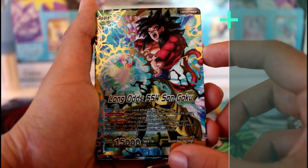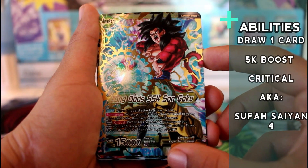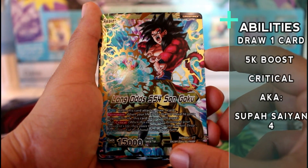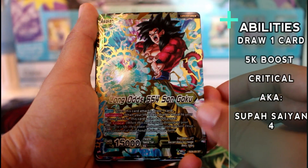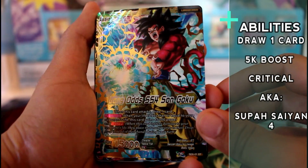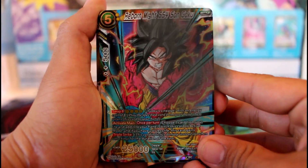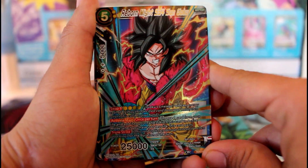He gains critical — when your life is less than or equal to your opponent's, he gains 5k and critical. So he's a 20k critical when you meet the requirements. Damn, look at the card, it looks sick. That's the leader, and then we got a Super Saiyan 4 right here — super tight, man.